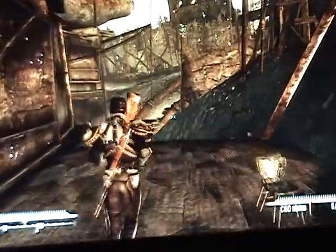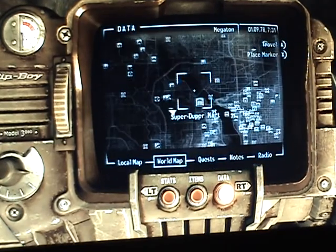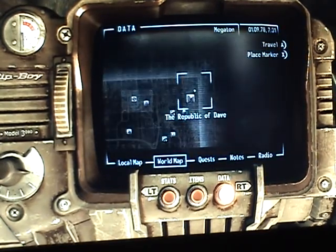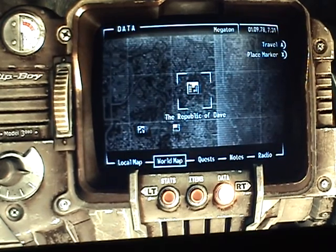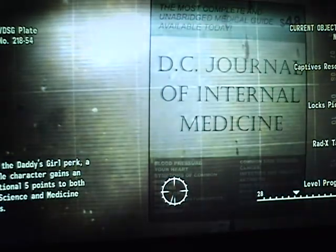Now there's actually a couple of different ways to get this rifle. You're going to start off by going to the very top left corner of the map, to the Republic of Dave. When you get here, there's going to be a little girl at the gate, and when you walk up, she'll ask you what you're doing there. Tell her you want to meet the president and she'll take you to him.